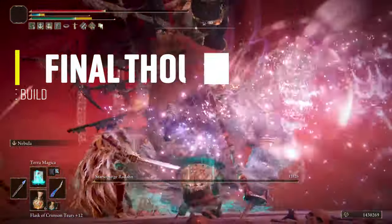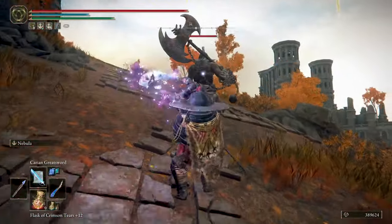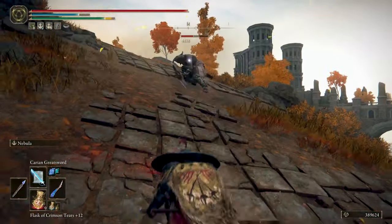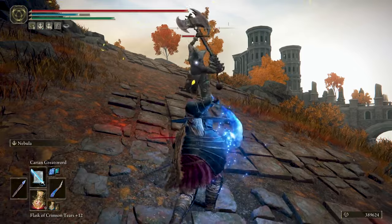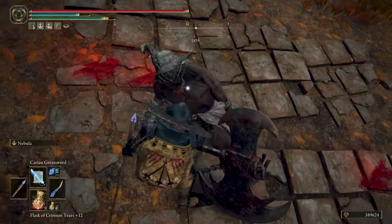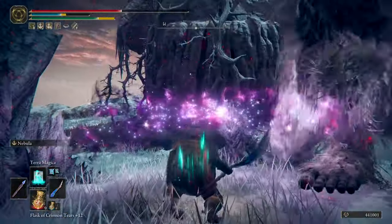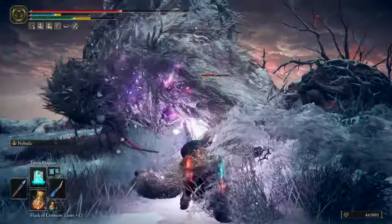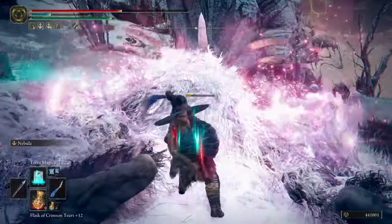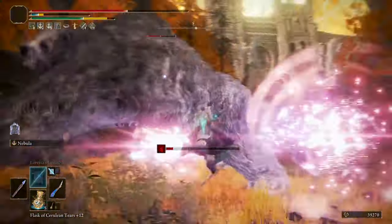Although this build can be optimized even more, it was really fun playing with the Chubby War Mage, wrecking havoc with the Wing of Astel as it is a very powerful magic sword. The only problem I encountered during my NG+ playthrough was fights against fast enemies — it can be tough timing Nebula with its slow cast time against quick enemy attacks. In that case, I recommend mixing Nebula with regular and strong attacks and the occasional spell. So if you plan an intelligence build with a little bit of sword combat, you might want to try this one.